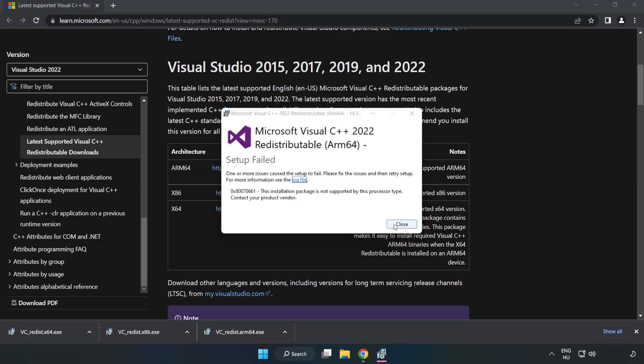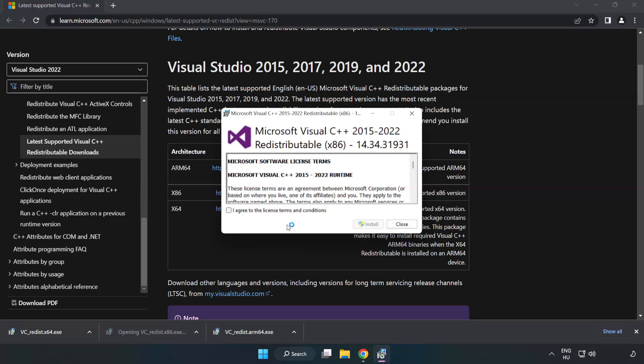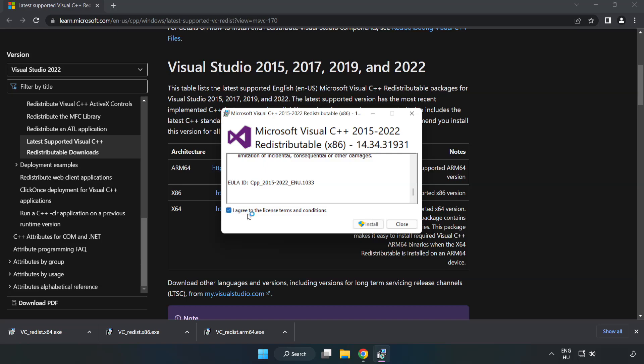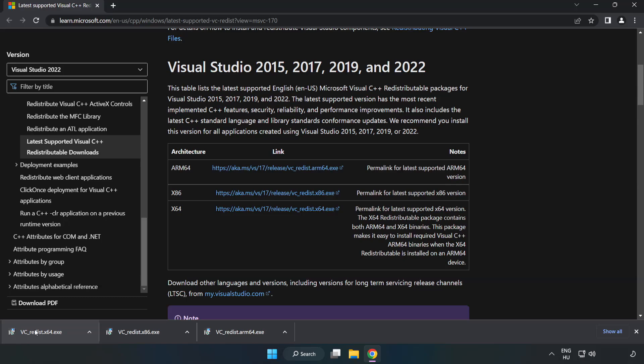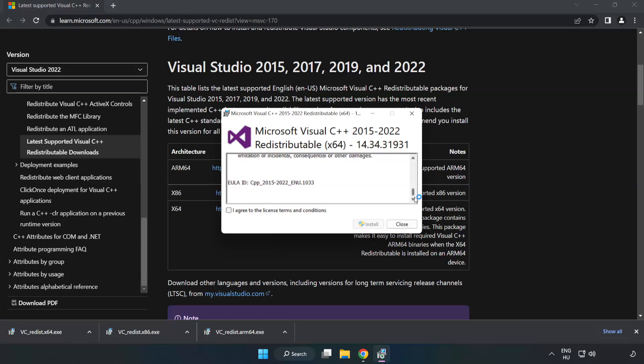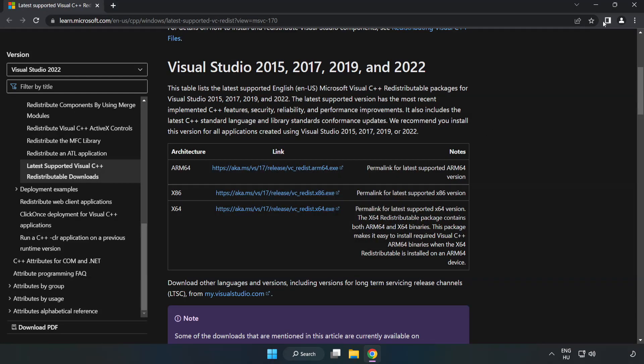Download the file. If it fails to install, no problem — repeat for the other. Click close, then repeat for the other and click close again. Close the internet browser.